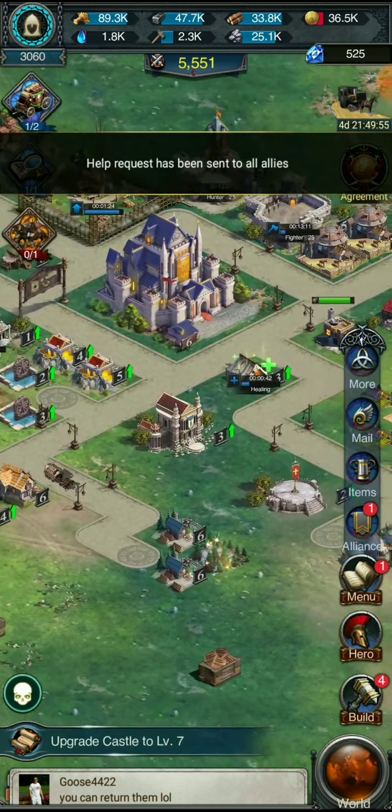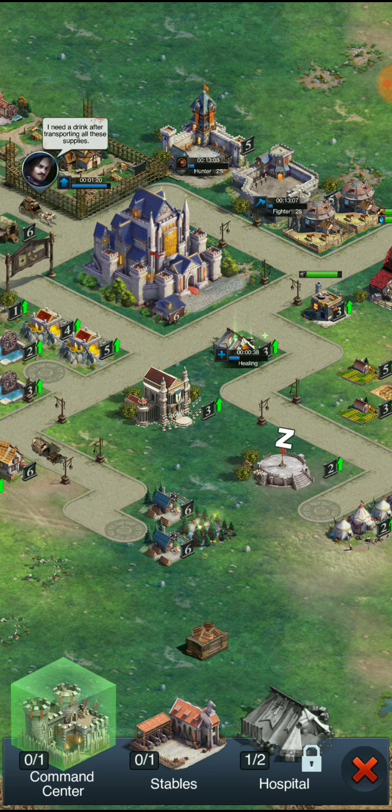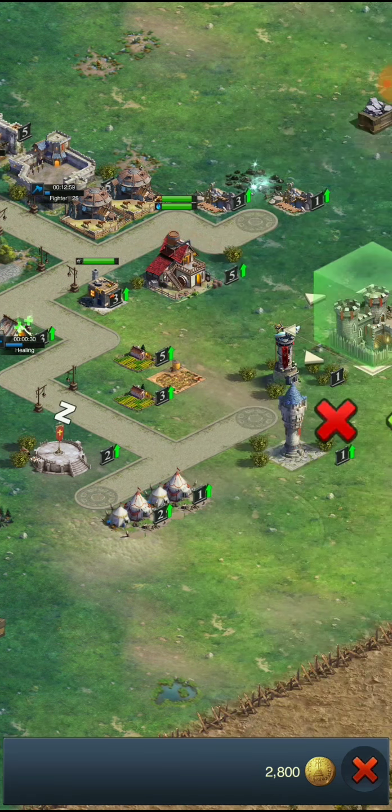We need to get the house done, so we'll go kill monsters later. Command center — I don't know what it does. Troop promotion enhancements — oh, this is probably where we're gonna get our troop upgrades.